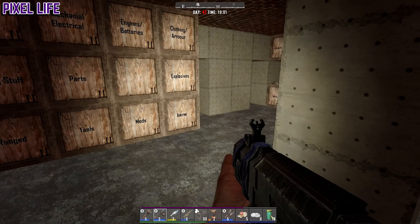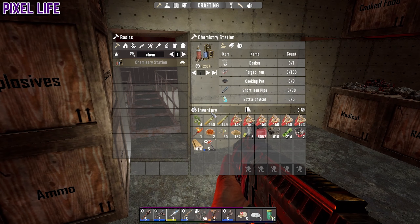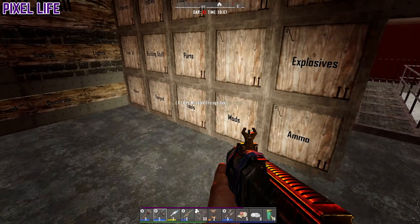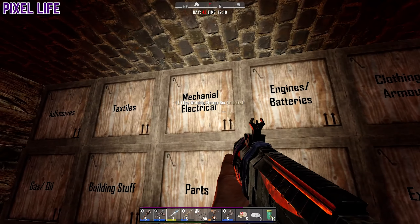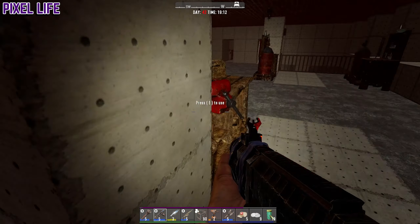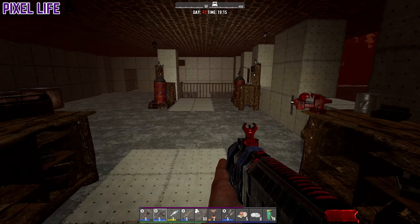It's Day 42 Horde Night, literally right around the corner. Pixel Wife has already got all her ammo, and I've stacked up all my shotgun rounds. I'm gonna take some gas as well, and my nail gun just in case for repairs. I'll also take some steel, some electrical parts, and some forged iron for the electric fence posts.